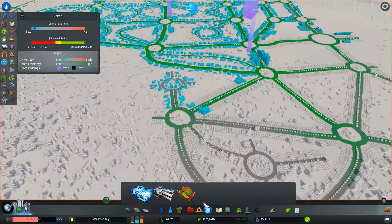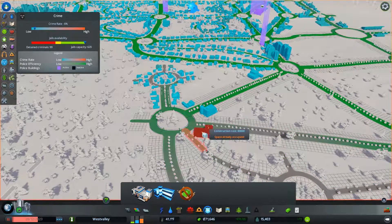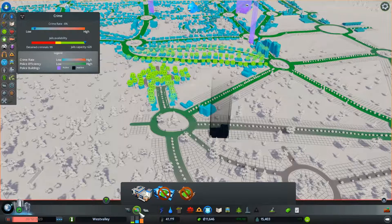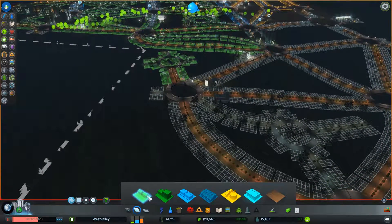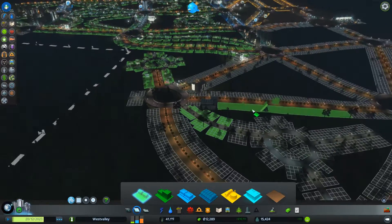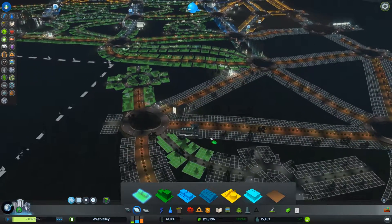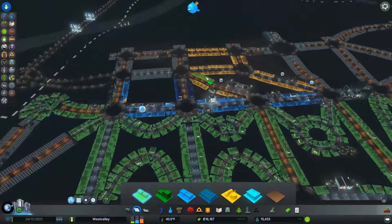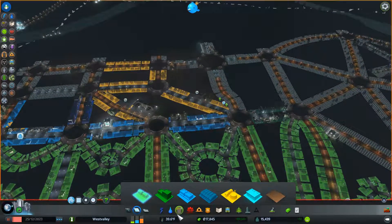We got more services — time for some police services over here, we're gonna get a nice headquarters. That should cover most of the area. Now it's time to start zoning some residential here. There's not a lot of demand for it, but I really don't care — we'll take our time with this. There is a demand for industry and we're actually not having the issues we had before with not having enough work.